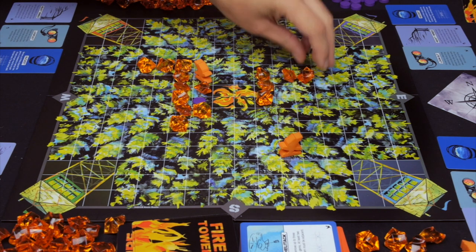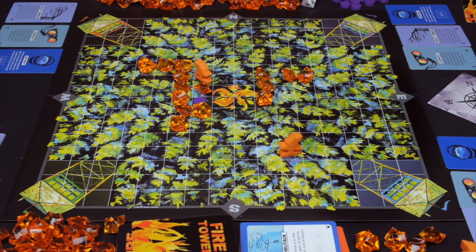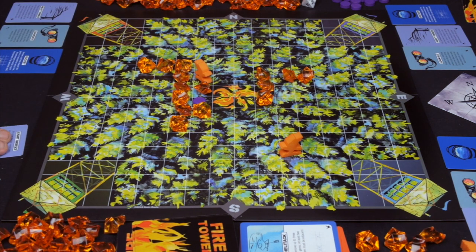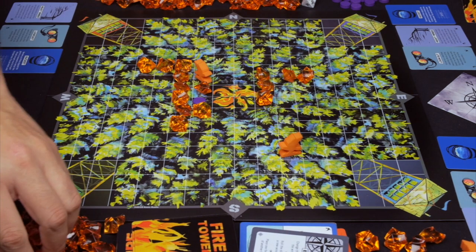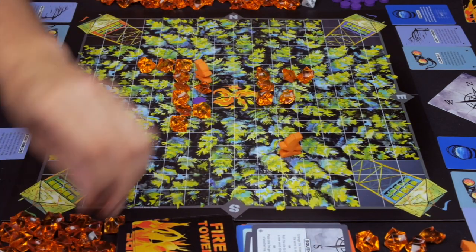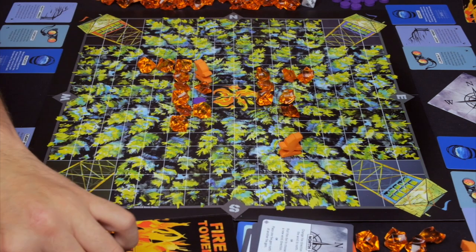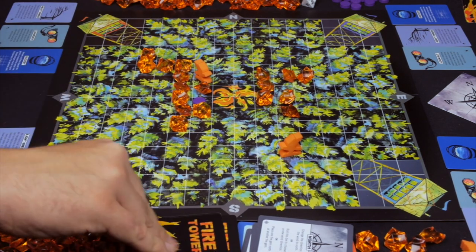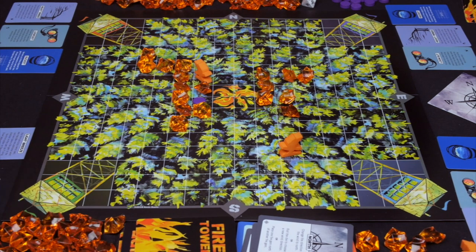Now green's turn. The wind is still heading east, so green adds one gem to the east and then uses their heavy winds card — flipping it over — which allows you to play as many wind cards as you want and add gems in the direction shown. Green adds one east, plays a south card to add one gem south of another, then a north card to add one north. Drawing those three cards back up. Heavy winds is one of the new specialty cards added in the expansion.